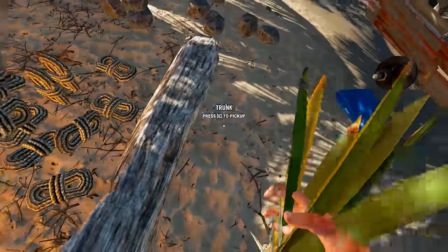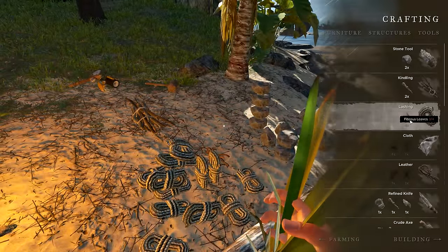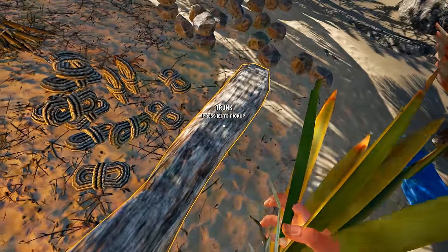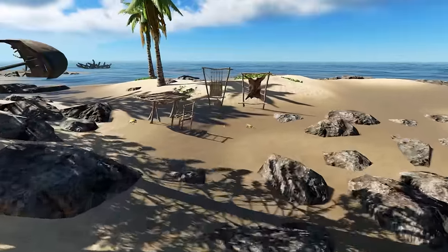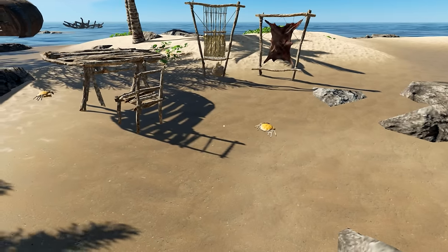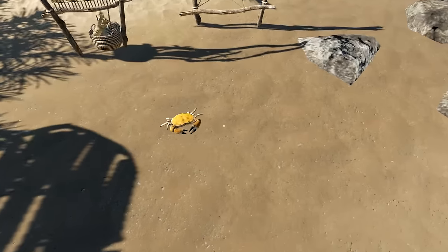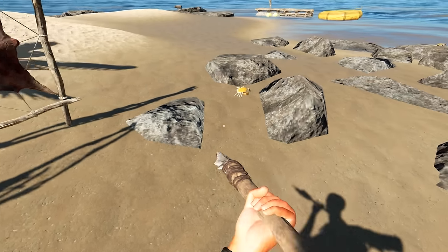I'll craft a few of those — I only have three. You just click out, that's pretty cool. The problem was I wasn't de-shelling the crab, and that's apparently something you have to do now. You can't just grab the crab. Let's see if we can get him with a spear.